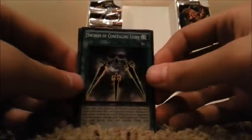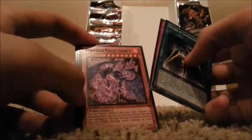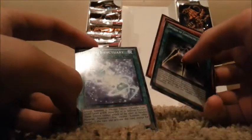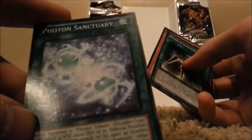Let's go to pack number four — and again, hoping we get god cards. Please, lord. Swords of Concealing Light. Half or Nothing. Pyro Tech Mech Shiryu. Maha Velo. And Photon Sanctuary — which is an interesting looking card art. I kind of like it. And the Fotenfell — that's fantastic.